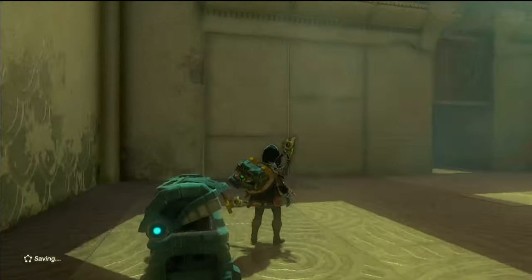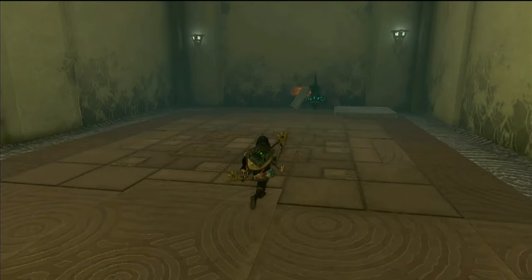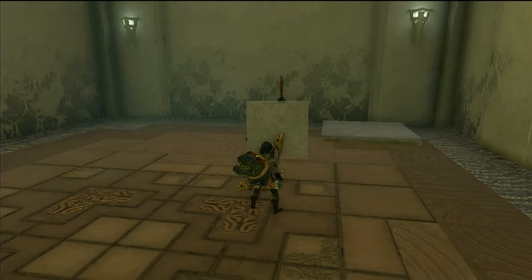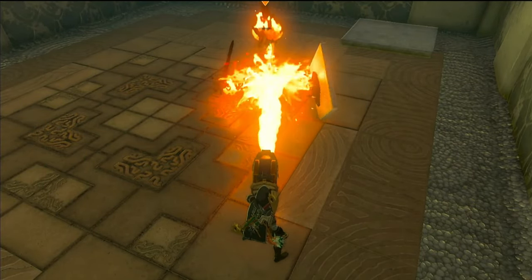Load those into your quiver, then pivot to another soldier construct lurking behind you. Feel free to dispatch him with the flame emitter, but watch out for his shield — the fire won't pierce through that stone slab he's wielding.